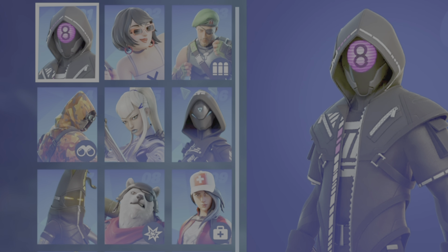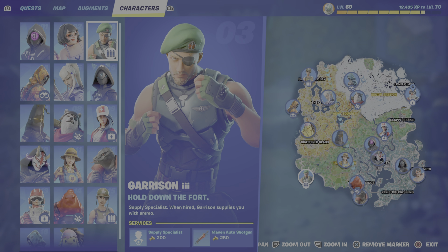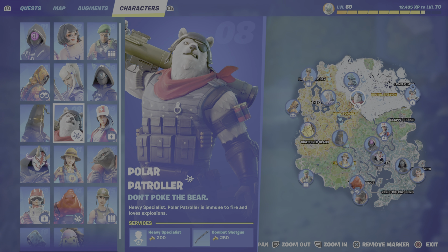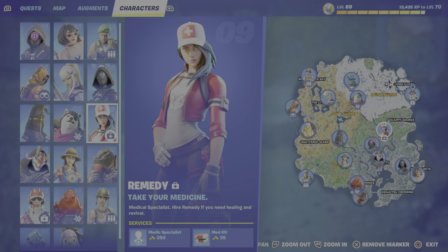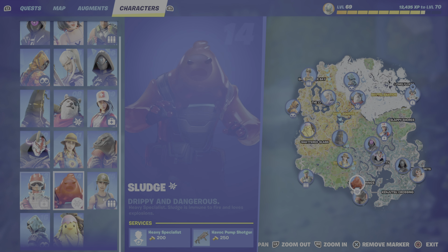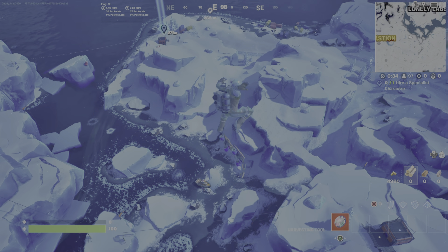If you go to somewhere on the Battle Bus line, you'll have much more players. This is how you know if it's a specialist character: they've got that little symbol in the bottom right corner of their name, and they'll have a specialty — either a Supply Specialist, a Scout Specialist, or a Heavy Specialist. Don't make the mistake of going to a character that isn't a specialist. Consider going somewhere off the path of the Battle Bus to avoid running into other players.